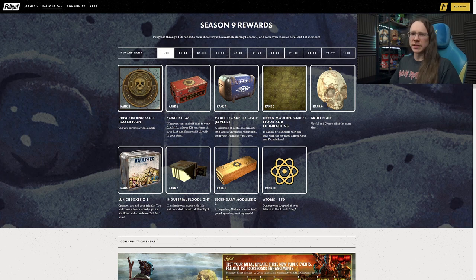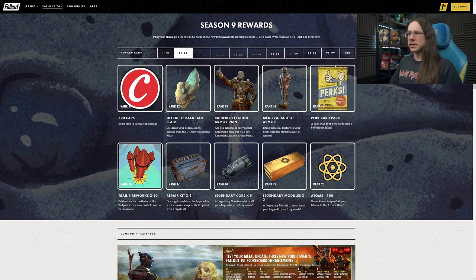Legendary modules at Rank 9 - definitely glad to see those making a return. Of the two legendary components you need for legendary crafting, the modules are the hardest ones to come by. So good to see those on the scoreboard. Some items at Rank 10, and 500 caps at Rank 11.